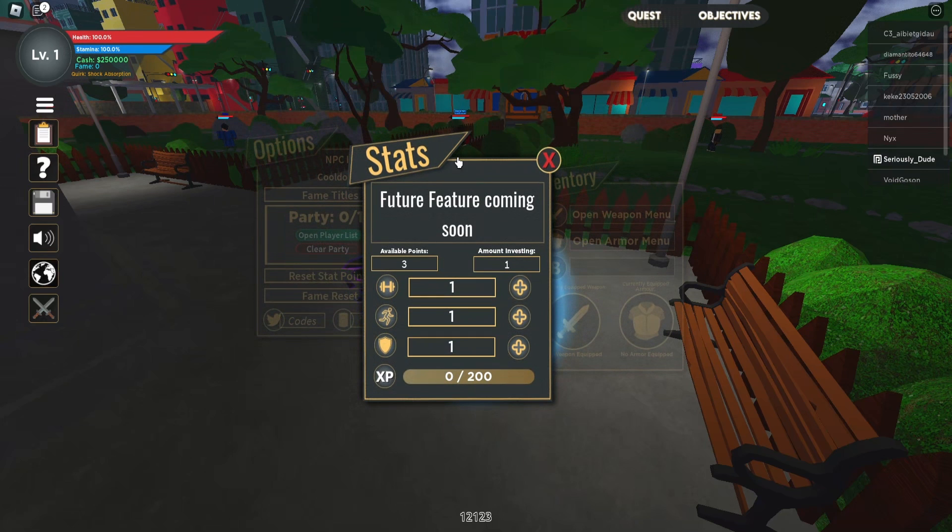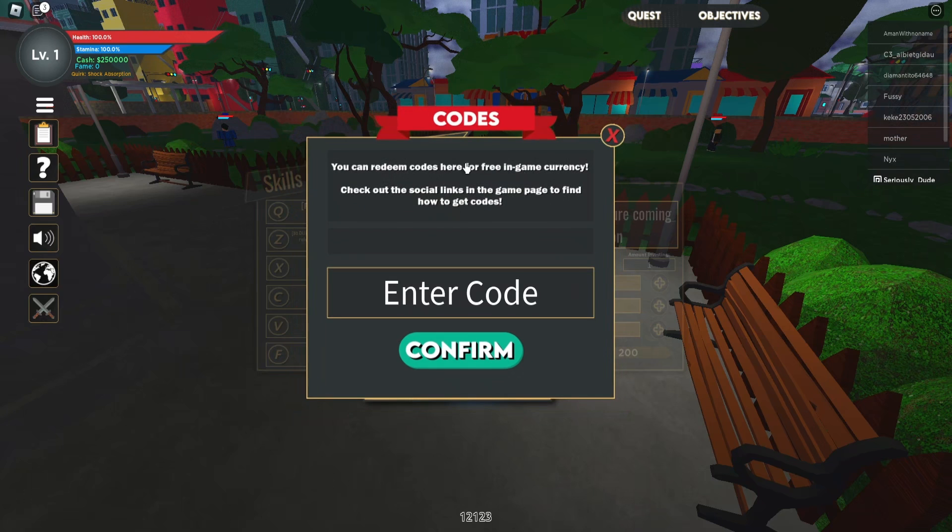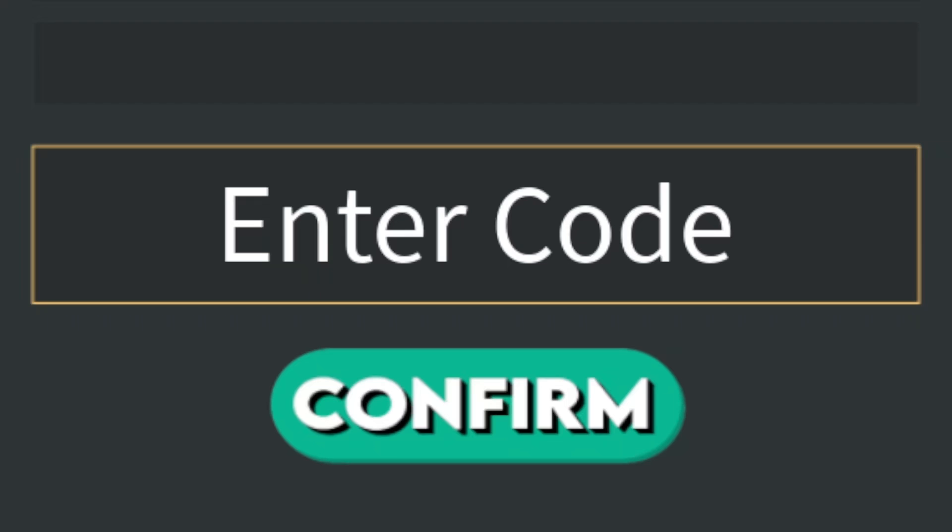Click on that and it'll put you on the stats page. On the left there's 'Options' — go ahead and click on that and it'll bring it into the main focus of the screen. At the bottom you'll see where it says 'Codes' with a little Twitter icon. Click on that and it brings up the codes box. I'm going to zoom in so you guys can see the codes a lot easier.